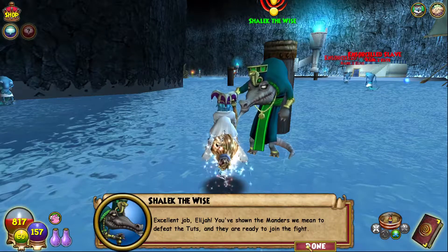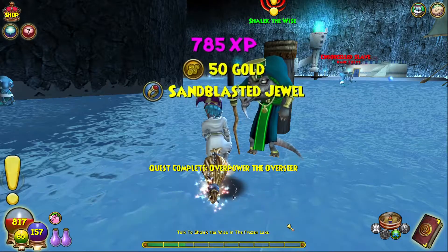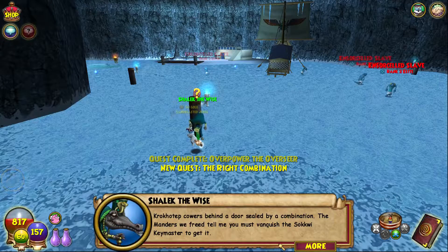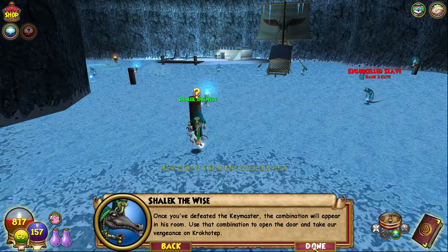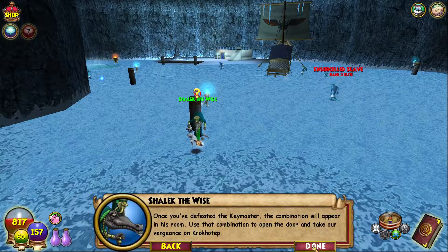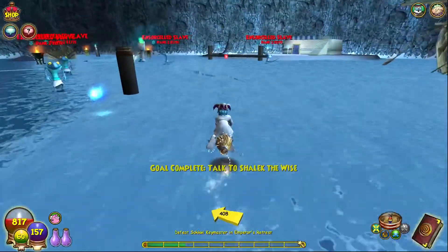Excellent job, young wizard. You've shown the manders we mean to defeat the tuts and they are ready to join the fight. Krokotep cowers behind a door sealed by a combination. The manders we freed tell me you must vanquish the Sokwi key master to get it. Once you defeat the key master, the combination will appear in his room. Use that combination to open the door and take vengeance on Krokotep. Now I'll be right back whenever I get to the Sokwi key master.